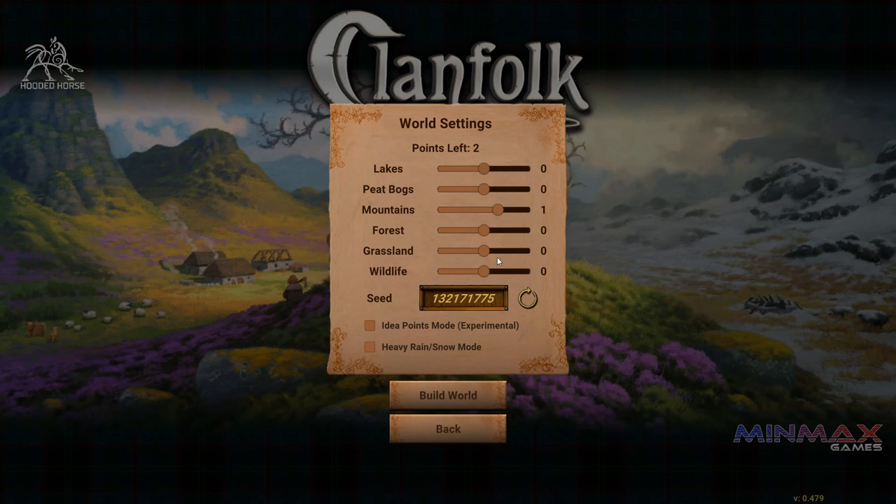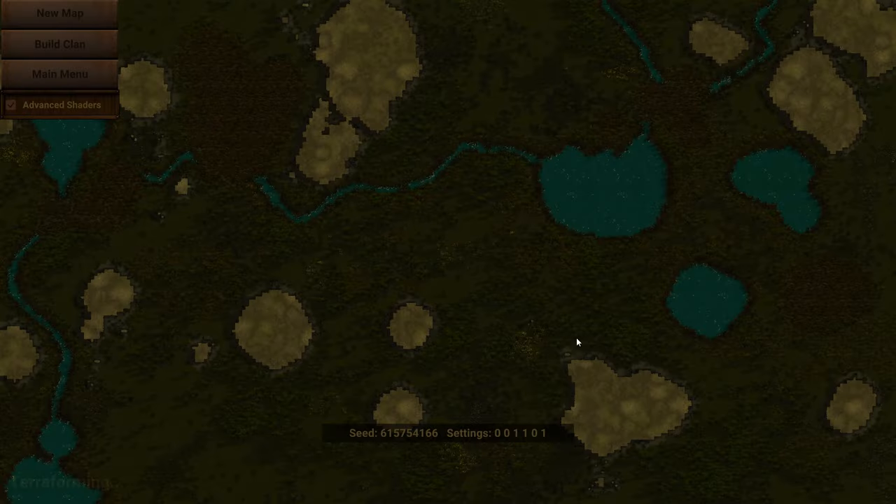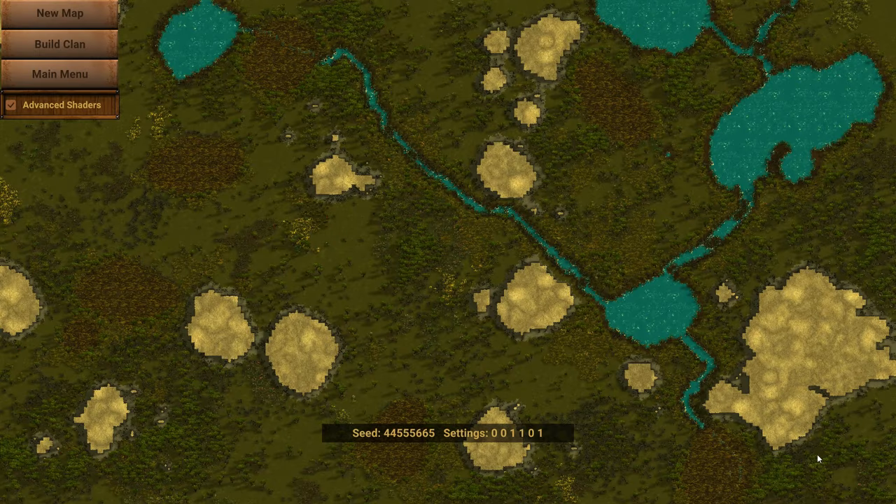The idea is we're going to make — I can't decide — maybe I want to start with one person and just see how that goes. I'm kind of leaning towards that. I'm not going to put the heavy rain and snow mode on, I just don't think I want to deal with that. Let's see if I can get a world I'm satisfied with. Okay, I think I'm happy with this map.